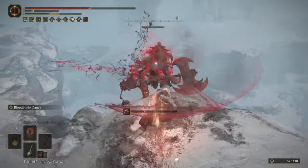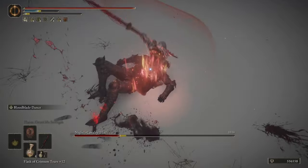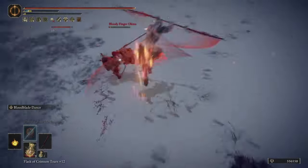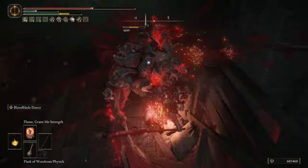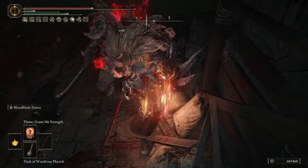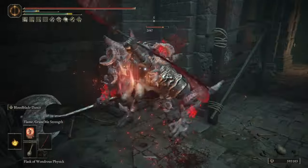How is it that the Rivers of Blood was nerfed into the ground to the point where it's almost unusable, yet the Eleonora's Poleblade was almost not touched at all, and it can be considered way better than the majority of weapons in this game. My name is Pastor Gaines, and this is a level 150 dex arcane Eleonora's Poleblade build that is certain to carry you through this entire game with ease, giving you high damage and an incredibly fun way to play.